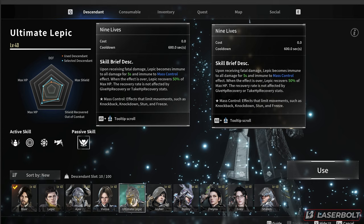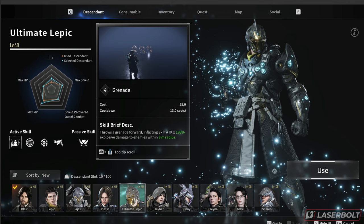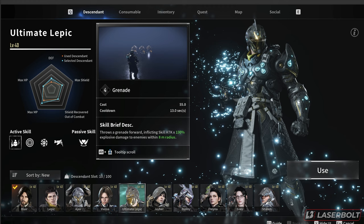Whenever you're almost about to die, you get your health back for 50 percent, so in general we really don't have much of a difference with the passive. Now let's look at the active skills, starting with the grenade. The cost is 55, 13 second cooldown, inflicting skill attack of 130 explosive damage with an 8 meter radius. Pulling up the standard Lepic — same cost, same cooldown, same attack damage, and same radius. So on the grenade skill we really don't get any difference.